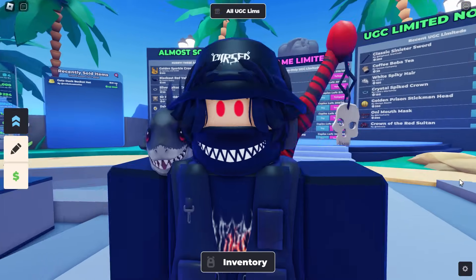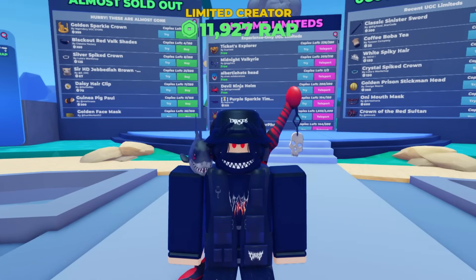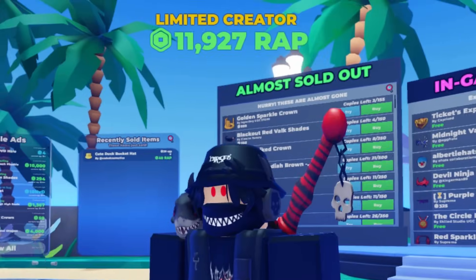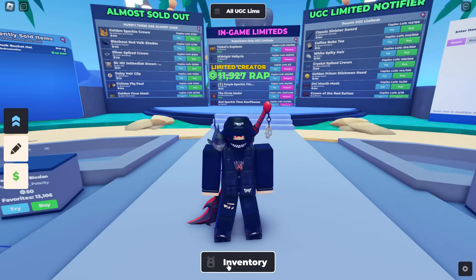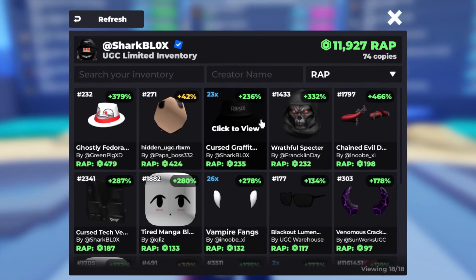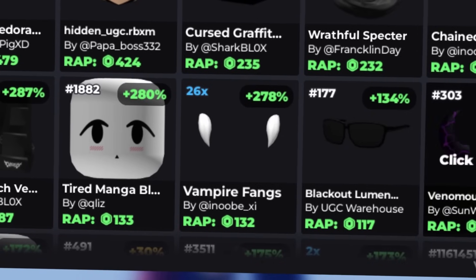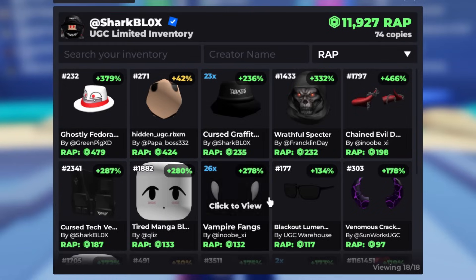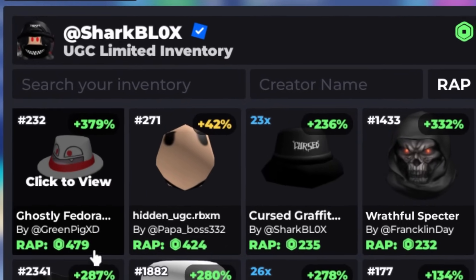I got a badge when I joined straight away, which I'm guessing means I've got over 10k. And there you go — so close to 12,000. It's 11,927 — not bad, that's a bit more than I expected. If I check out my inventory, it's probably from my own items. Yeah, I bought quite a lot of my own stuff. Oh, and the vampire fangs — I bought 26 of those. My most expensive UGC Limited is the Ghostly Fedora for 479 Robux.